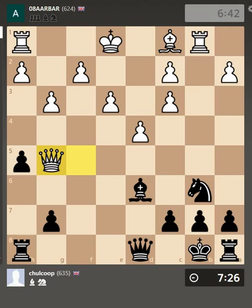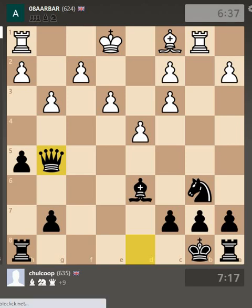The next move my opponent played was this — and now they've gone from threatening checkmate to practically losing the game. They've now done what is known in colloquial terms as a 'boaters gambit' — they've just blundered their Queen. Noticing their error, I took their Queen and they resigned.